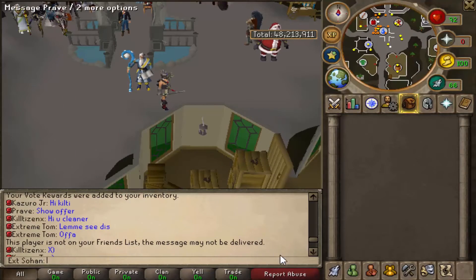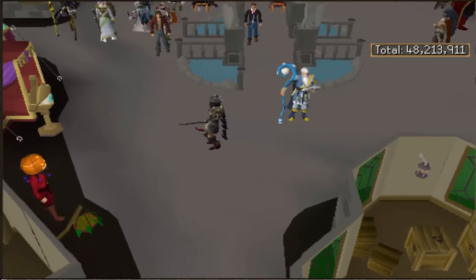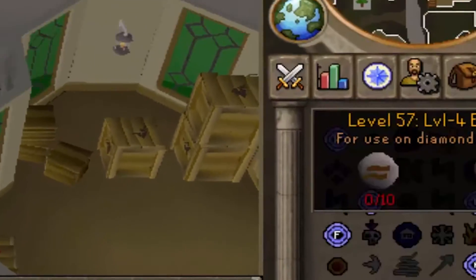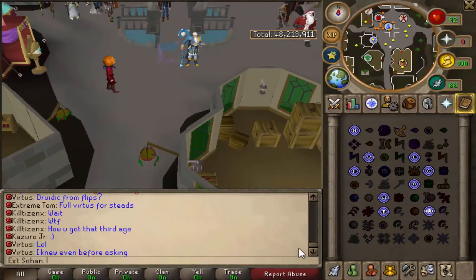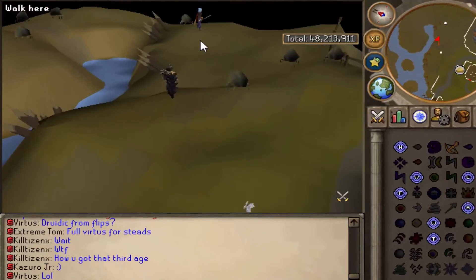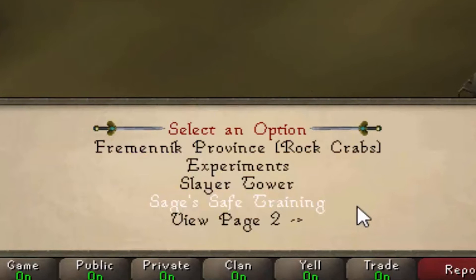I recommend using them when you first join to get some useful starter items and the double XP, because you'll want to train up your combat stats. After voting, probably the first thing you want to do is train up your combat stats. You can do that by going to Training Teleports — one of the best places is Rock Crabs.